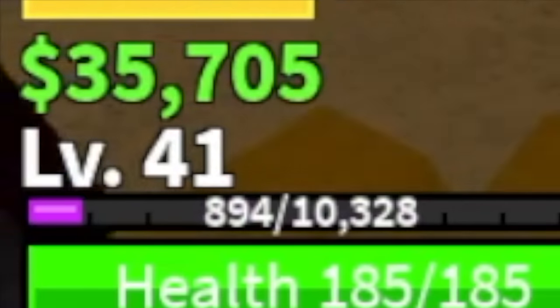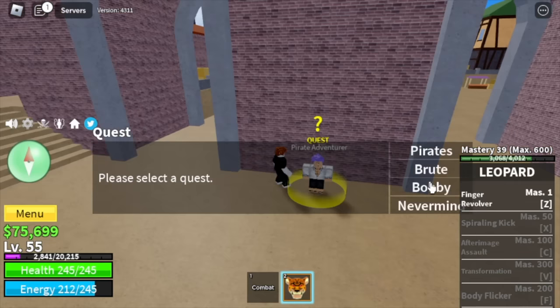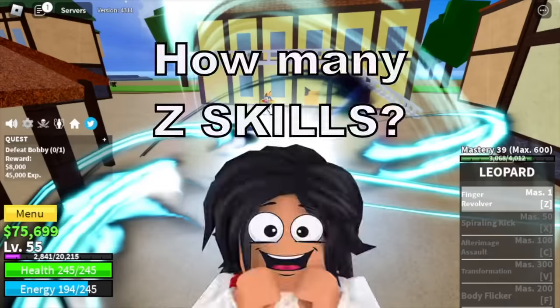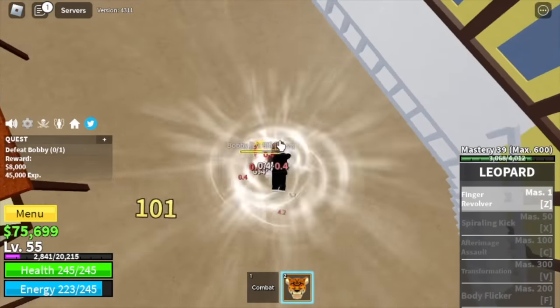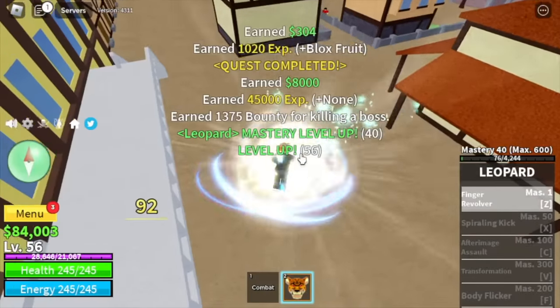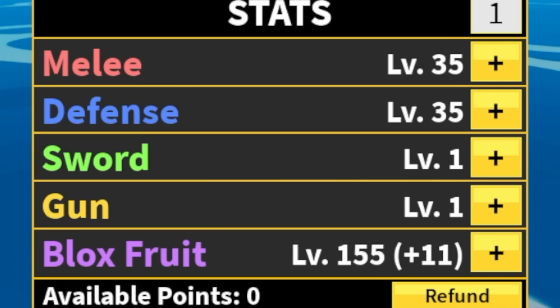Goal here is level 40. Next up, the brutes — same strategy until you reach level 55. Next target is Bobby the Clown. Can you guess how many times it took me to defeat Bobby the Clown using the Z skill? For the one who guesses correctly, I will pin it in the comment section. If you answered seven times, that's wrong — the answer is eight times. We're grinding here until level 75. Stat check: Block Fruits 155, 35 melee, and 35 defense.